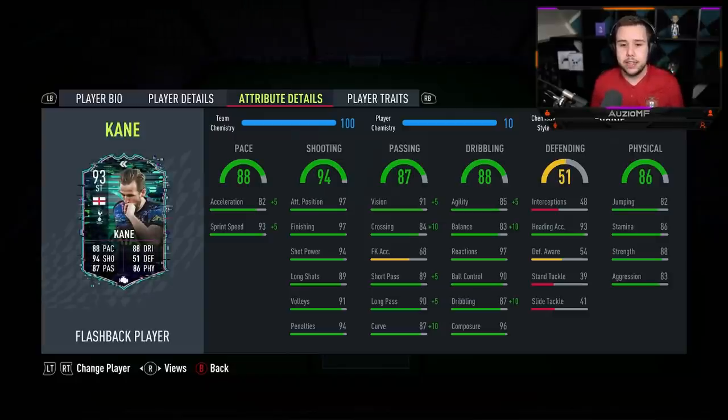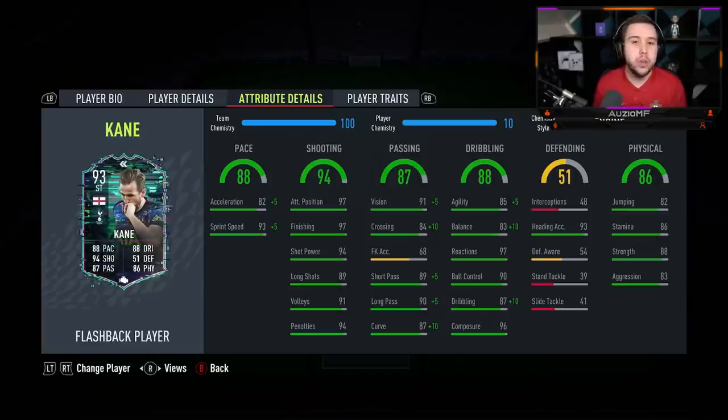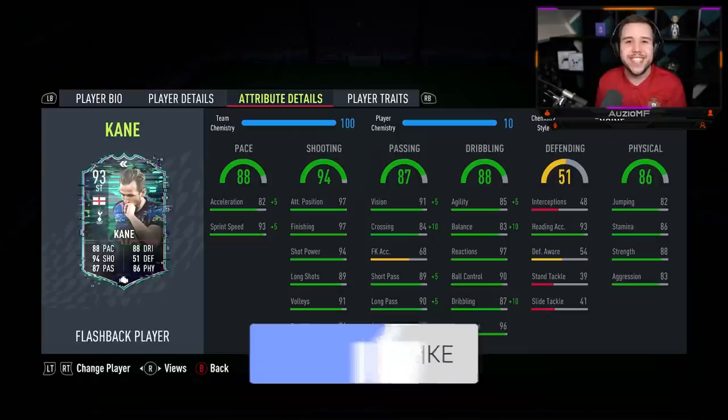If you don't mind the skill moves in that striker position and are fine without 4-star skill moves minimum, go ahead and do this card. Where would he go on the attackers tier list? The 3-star skill moves hurt him a lot, and the lack of insane quick acceleration also hurts. But the shooting ability is top tier. He goes straight into the A tier — not A plus, but A tier, 100%.